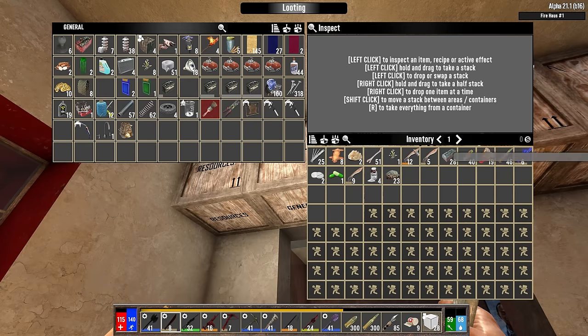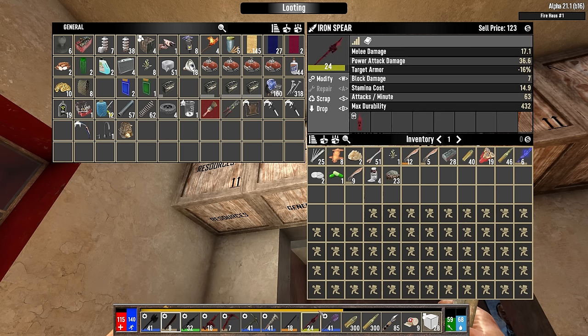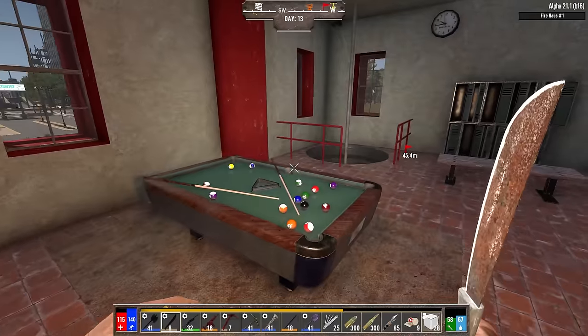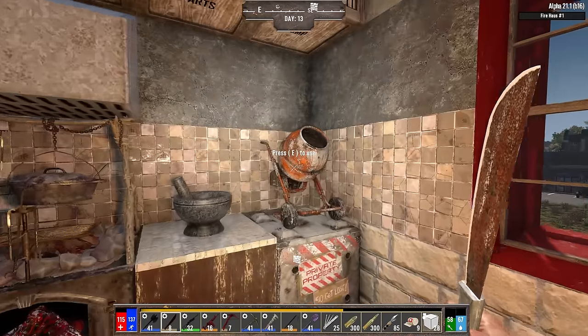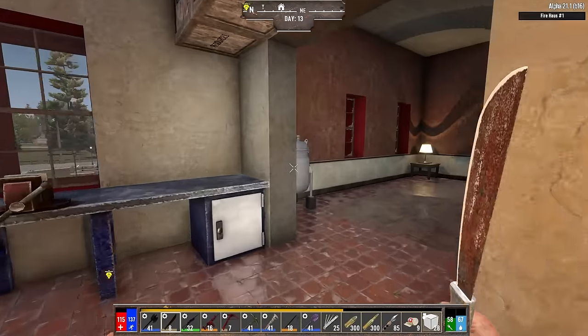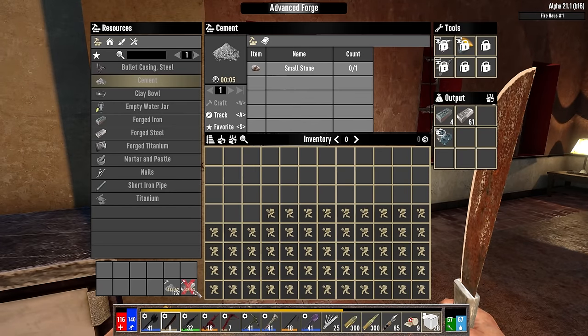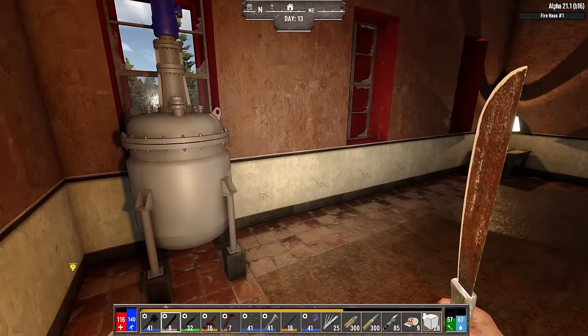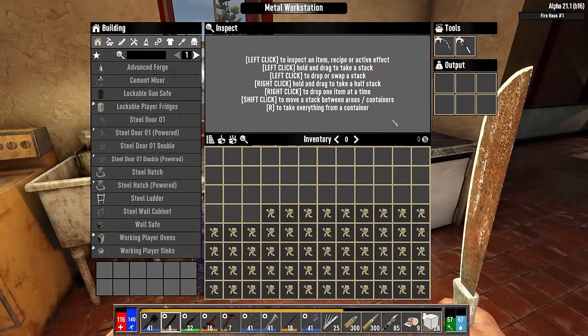One thing I definitely want to do today is reserve an inventory slot for lockpicks - it's definitely time to start rolling with those. I'll probably keep the crowbar on me but get rid of the spear since I haven't been using it for days. We also need to work on some more concrete mix. I'm working on cement in the advanced forge, and after I get the steel rolling here it'll go into another advanced forge to increase our output.